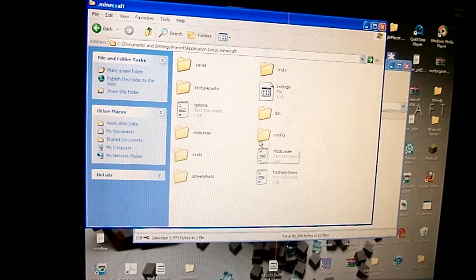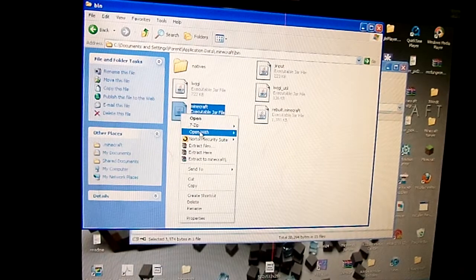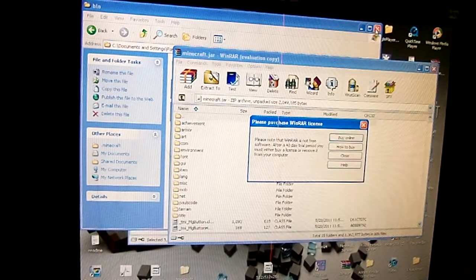Go to .minecraft. Once you find that, go to your bin folder and open your minecraft.jar. This will pop up.